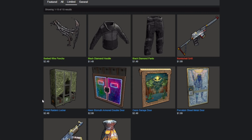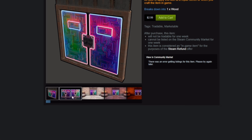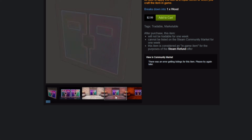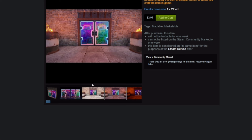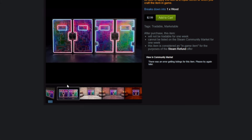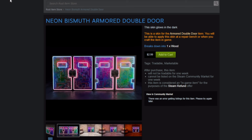Next up is the Neon Bismuth Armored Double Door, which kind of looked like another door at first — I had to do a double take. It's clearly different because it's got the slots where you can toggle to open up the armored door. It's not really my color palette of choice, but it's neon, so there's only so many colors you can work with. I give it a little leeway for having kind of fruity colors. Honestly, it doesn't look too bad. I feel like you could probably find something better, but it glows in the dark — $2.99.